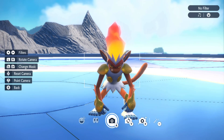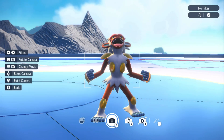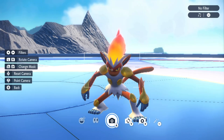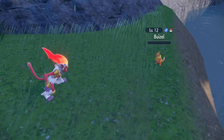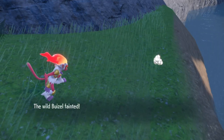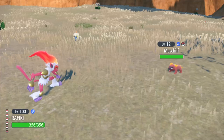Infernape is the second starter from the Sinnoh region to be featured in a 7-star Tera Raid event, following the Ice Tera Empoleon Raid earlier this year. Infernape is a very fast mixed attacker with a hidden ability that will likely be featured — Iron Fist — which powers up punching moves by 20%, including three punching moves all earned by TMs: Fire Punch, Thunder Punch, and Drain Punch.